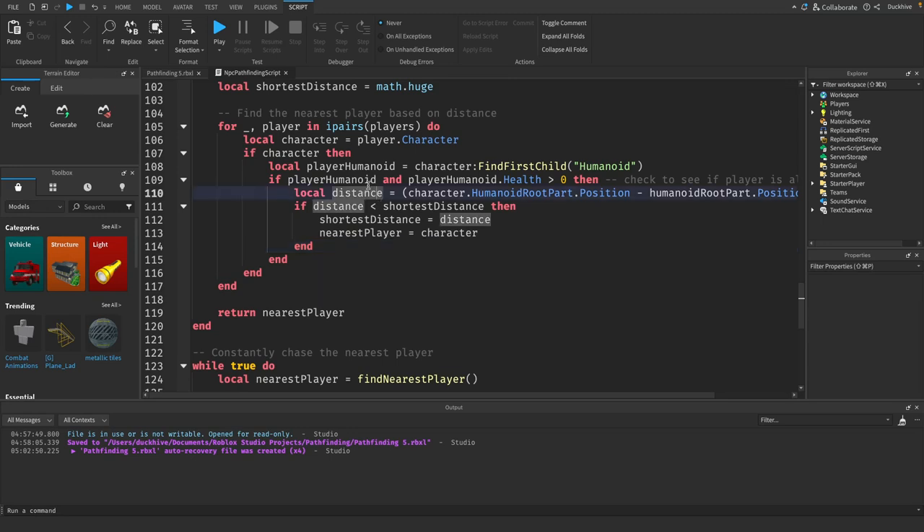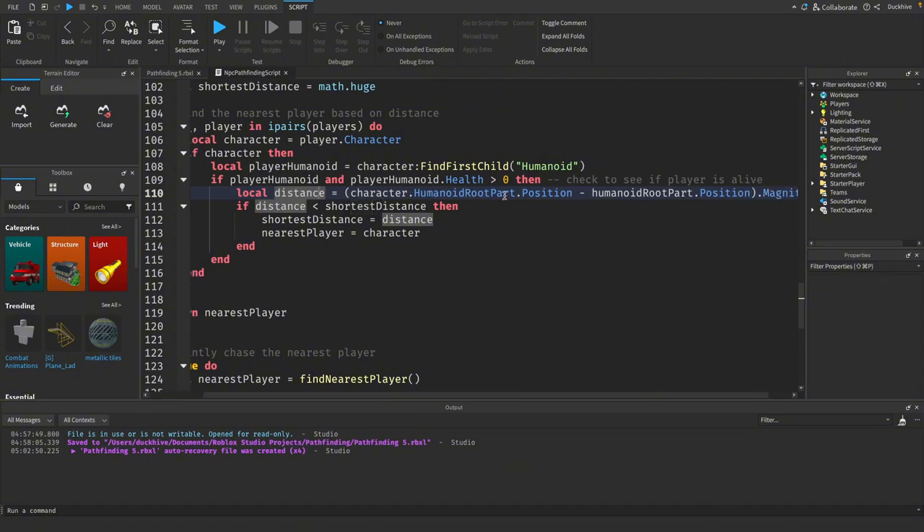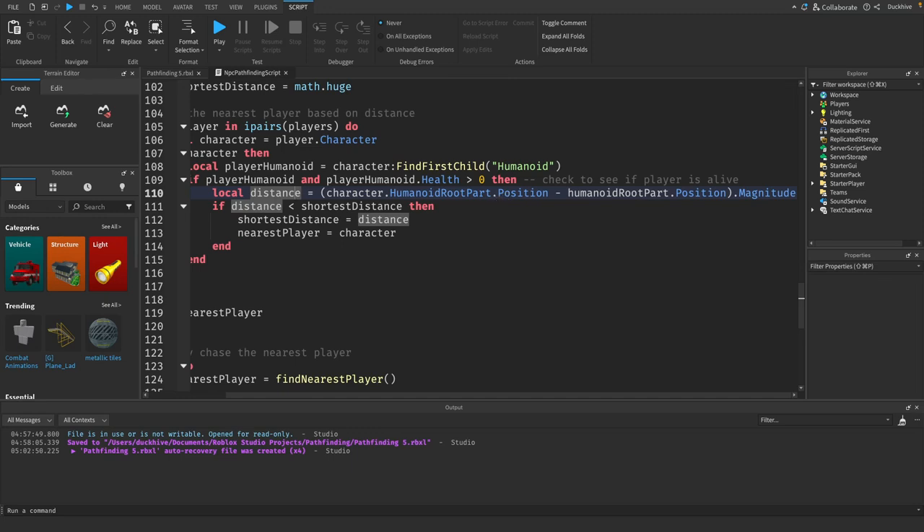Inside that if block: `local distance = character.HumanoidRootPart.Position - humanoidRootPart.Position).Magnitude`. And if `distance < shortestDistance` then `shortestDistance = distance` and `nearestPlayer = character`. That looks good.